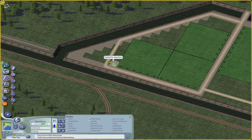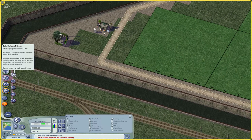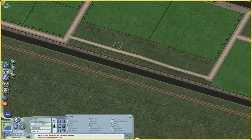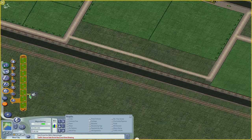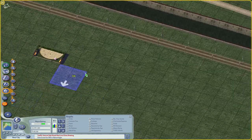The access road I'm gonna build will end up crossing the rails, and I might build a viaduct there in the future just to make it a bit more safe — also because it's a main rail line that's gonna have a lot of traffic.